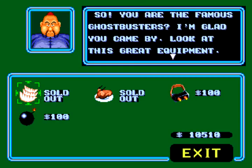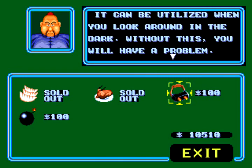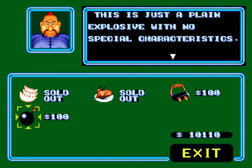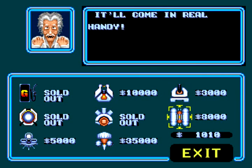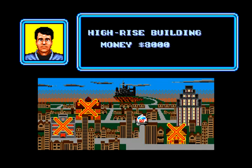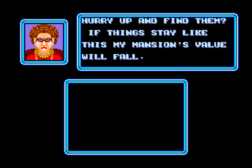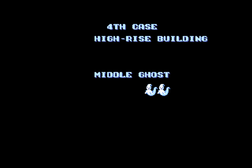Now that we're stocked up on items, I'm going to head into the weapon shop and buy the phaser cannon and another energy tank. Now we're heading on to the next level. Level 4 is the high-rise building — it looks a lot like the Zuul building. Once again, we have two middle ghosts. This shouldn't be too hard.